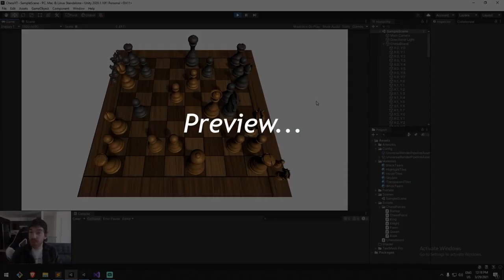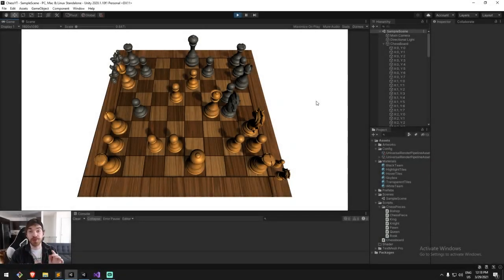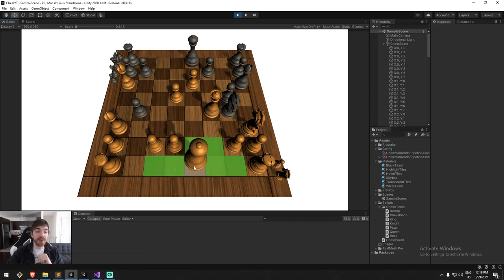Hey guys, welcome to another episode where we tackle two special moves. This time we do castling and also promotion, or in this case queening. We're going to be taking the king move — the king can now go two spaces to the left and also two spaces to the right, only if he never moved in the past and only if one of the two rooks never moved in the past.